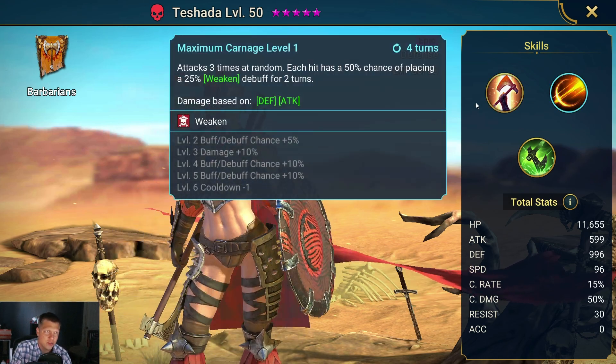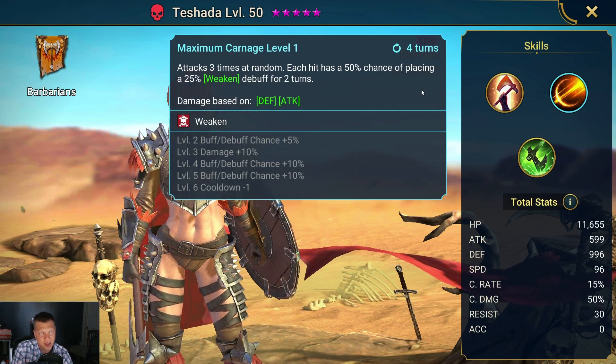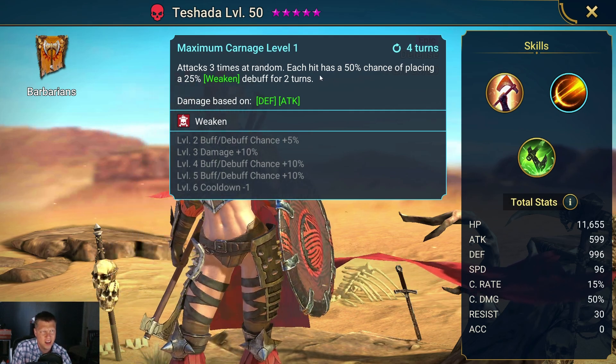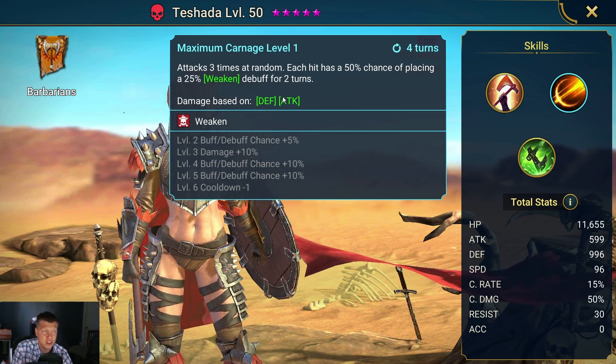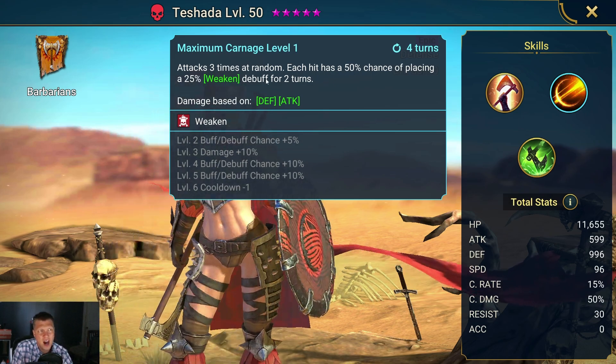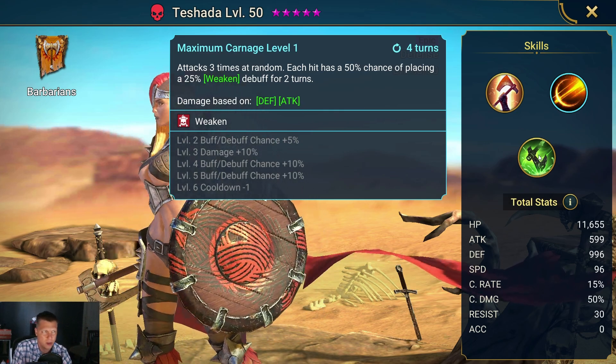Her A2 attacks three times at random, each hit with a 50% chance of placing a Weakened. That's basically a 100% chance since you're attacking three times and each hit has a 50% chance, and you can buff that up. It's the small version of Weakened — a decent ability, not incredible.